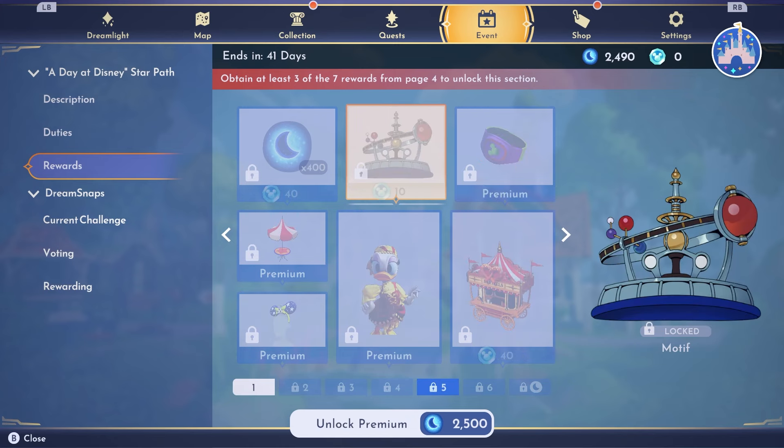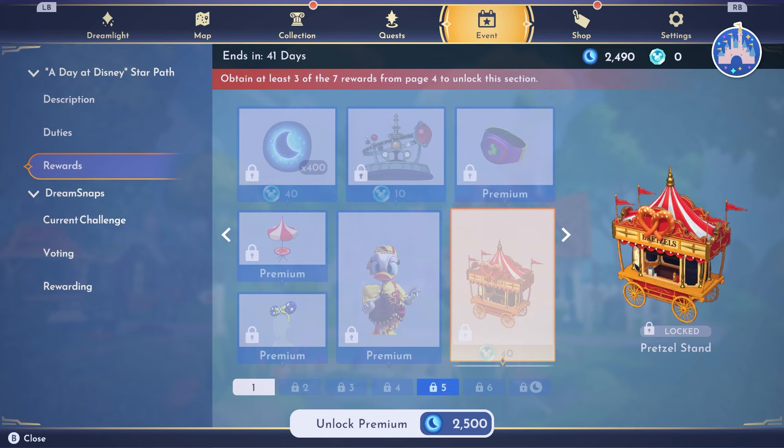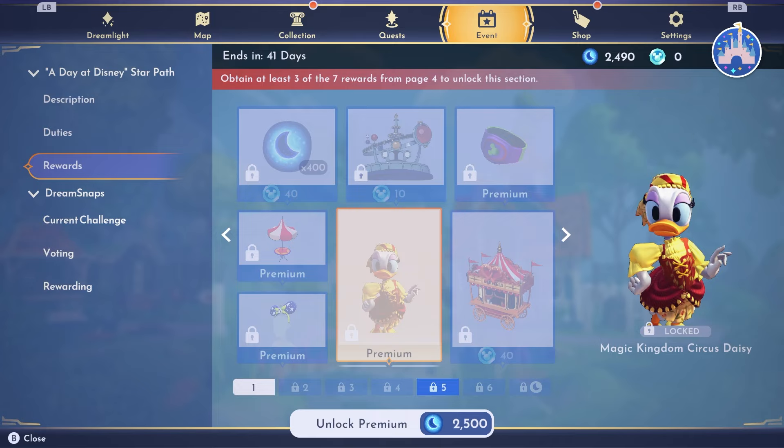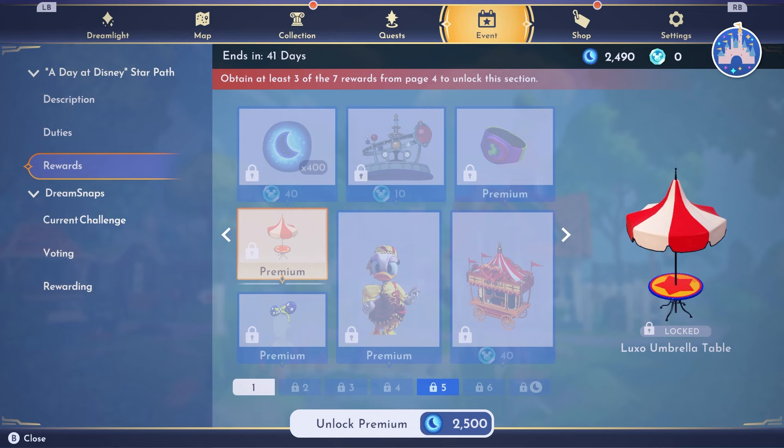Page five: we get a motif, then the Toy Story Magic Band — really cute. The Pretzel Stand is what everybody's been looking forward to — I know it's going to be adorable in our valleys. Then the Magic Kingdom Circus Daisy — look how cute! I'll get that. And the Luxo Umbrella Table — there's our table, though it didn't come with any kind of white chair, which is a bummer. Then we have the Alien Ear Headband.